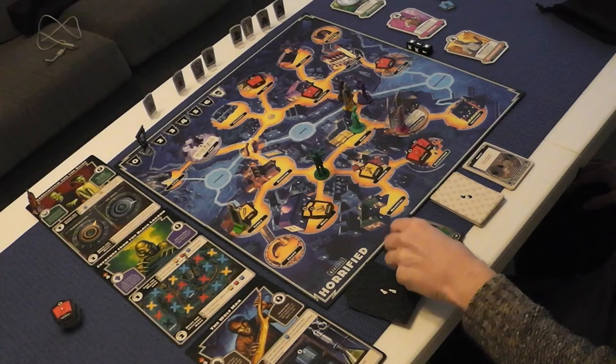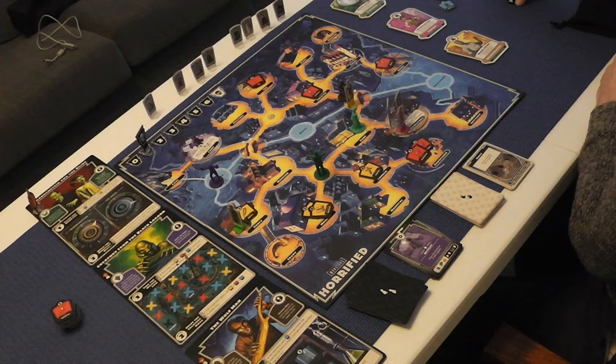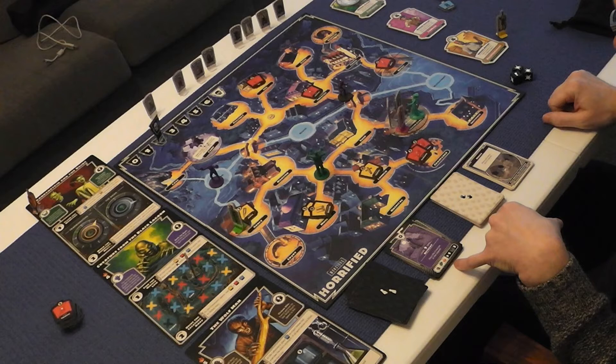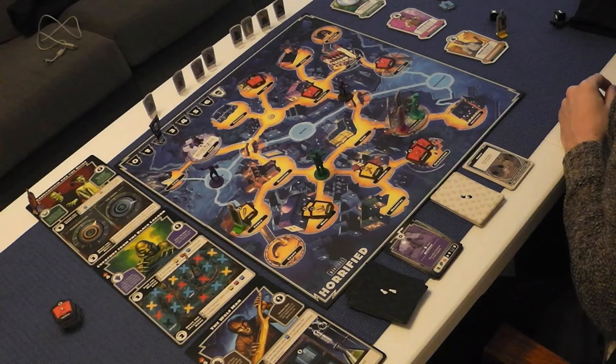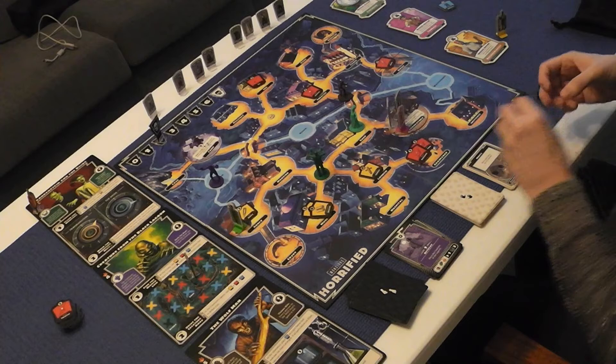The Wolfman moves one space and rolls three dice — the Archaeologist takes three hits and has zero items left. The Bride moves one space, attacking, and rolls three dice — the Courier defends: two hits. We take a red and a yellow from the Courier. Then the frenzy monster Frankenstein moves one space — he meets the Bride, which means the terror goes up, then he goes back to the graveyard and she goes back to the dungeon.